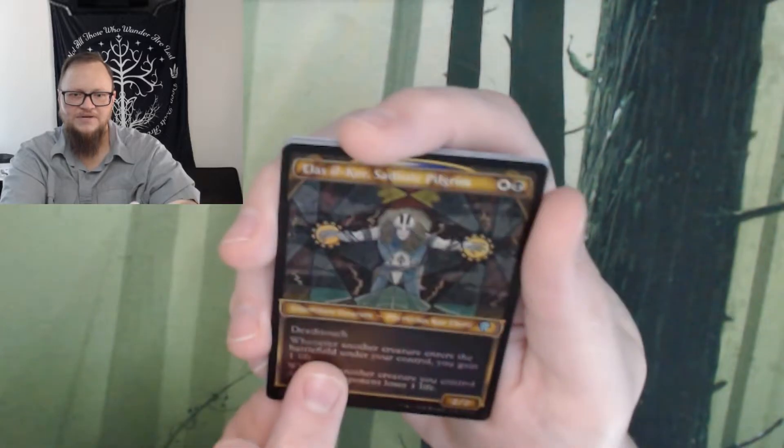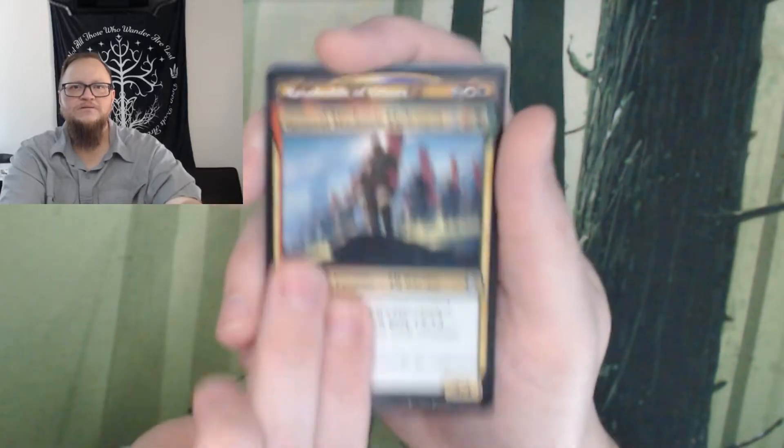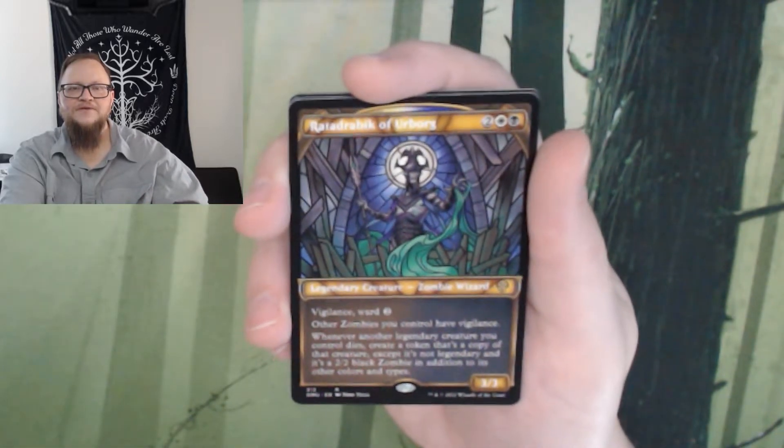This is the Foil Etched — maybe Foil Etched. All right, and then another General Marholt. A Rattadravic.